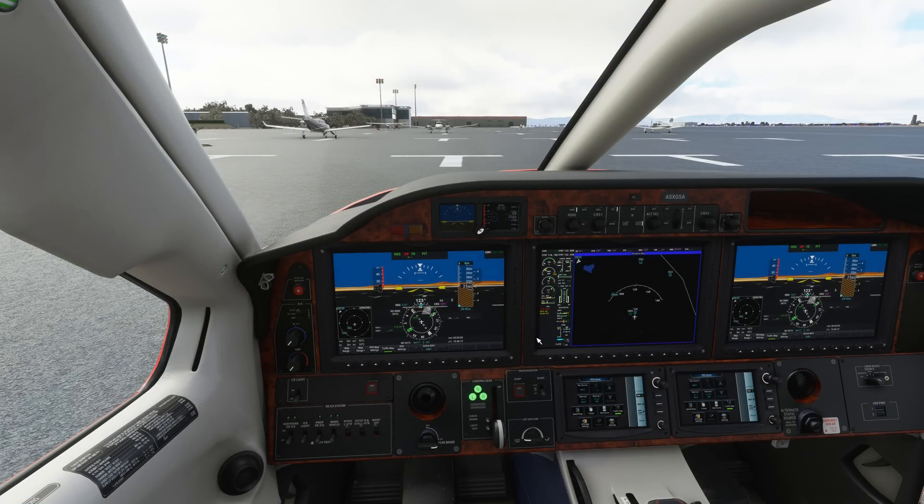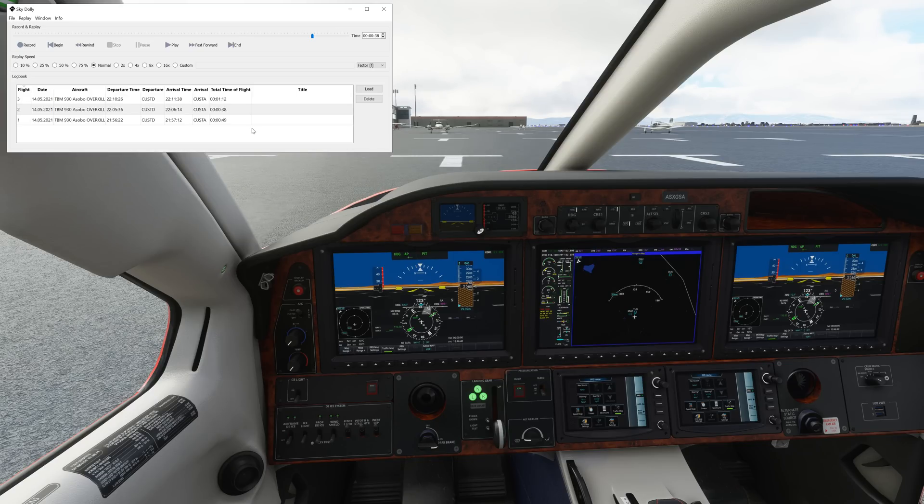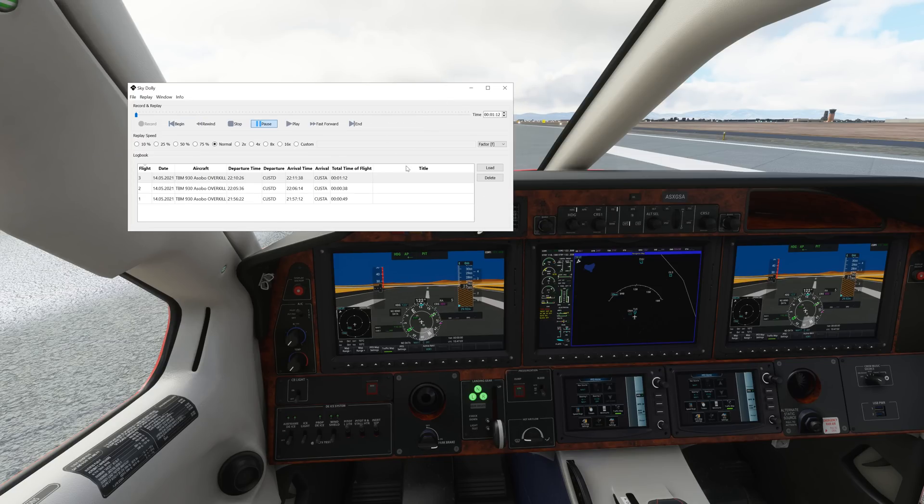The last tool I want to talk about today is Sky Dolly — a freeware flight recorder that has really come a long way. I didn't initially recommend it because it wasn't at the same level as some other options, but that's changing dramatically. One thing I love about it is that when you start recording, it generates a new database file. It also remembers aircraft position and you can save those locations. There's a title field you can double-click to edit.